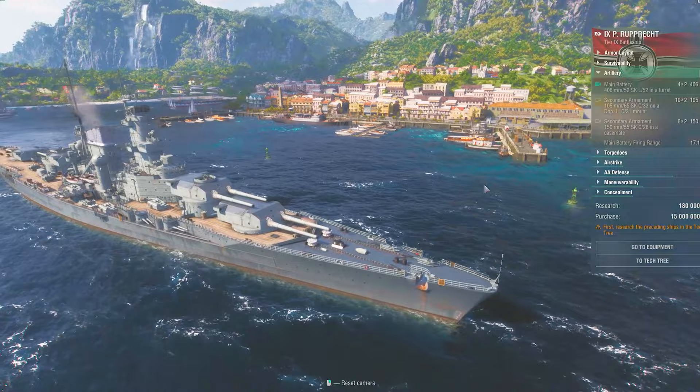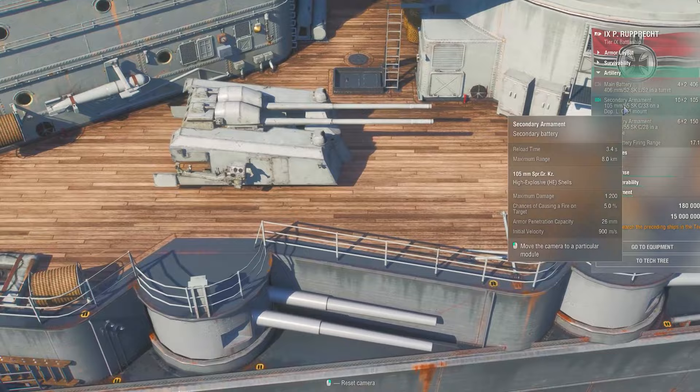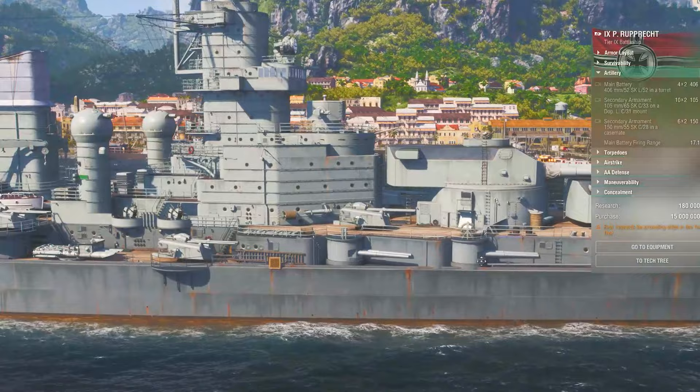Looking at Prince Ruprecht, we're going to have eight 406-millimeter guns. It looks like a plethora of secondary batteries on each side — five 650-millimeter guns, ten 105-millimeter guns — and not only that, but six torpedoes on each side.